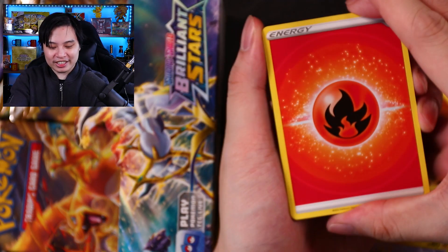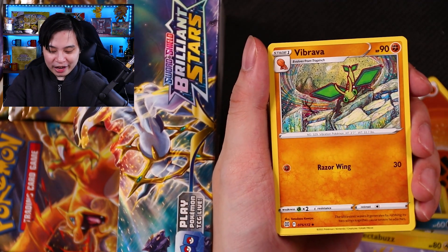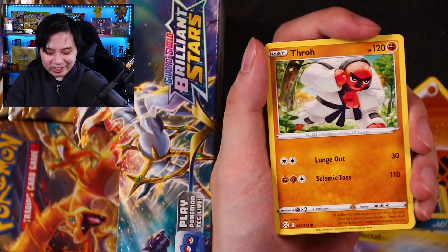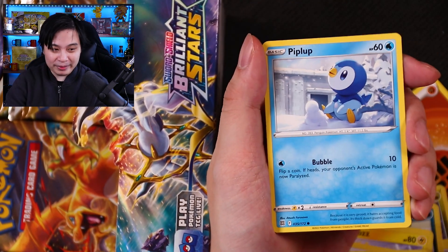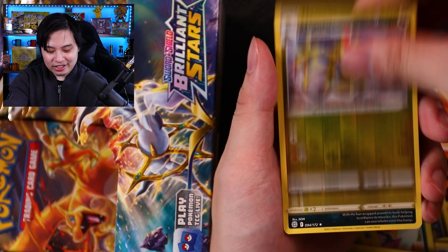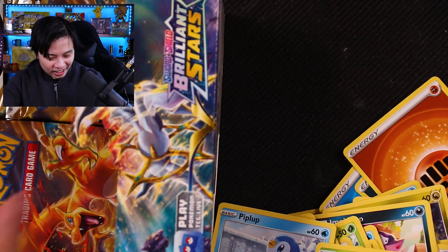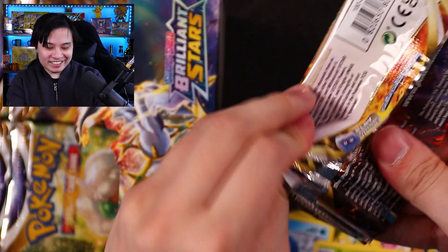Let's go! We have a Fire Energy, an Ultra Ball. I will say I would like more character rares — they would be neat. I love the Jolteon, but come on, I want the Eevee. That's what I'm here for. Even the Charizard, and the Ace Rolla as well — so many good hits here. Haxorus and a Grimmsnar — Regular Rare. Pokémon, please. My body needs to have more.